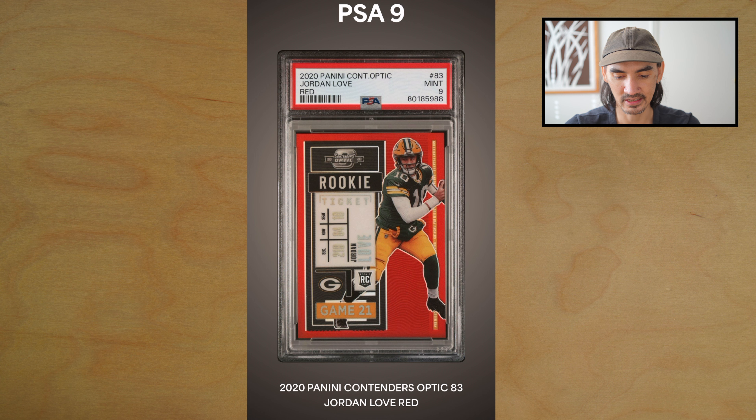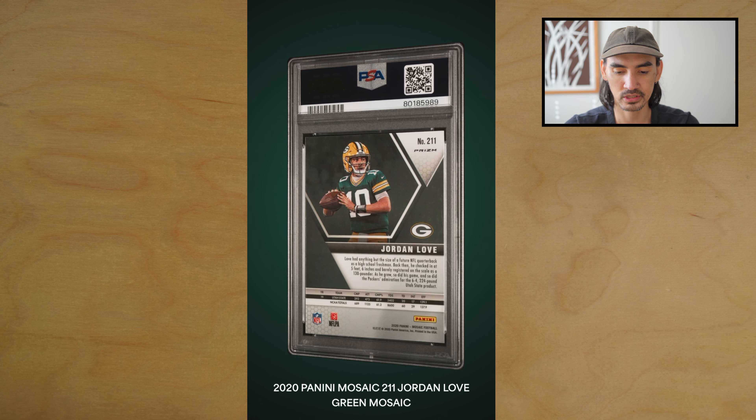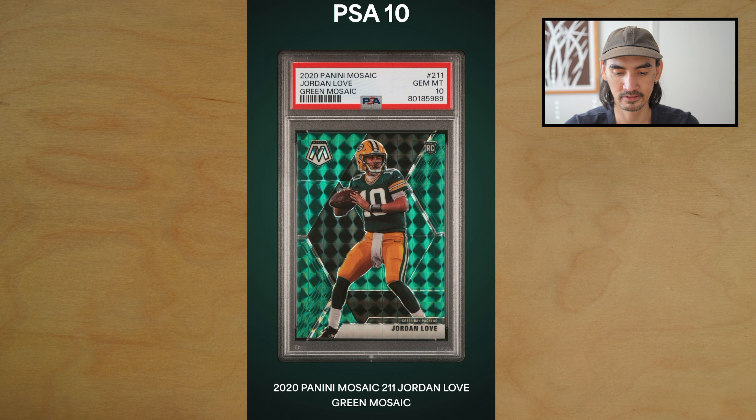PSA 9 on the Jordan Love Contenders. Thick card, harder to gem — centering looks nice, not sure what they saw, I'll have to take a closer look when we get it in hand. Next we have a Jordan Love green Mosaic rookie card — nice color match — boom, PSA 10, very nice!